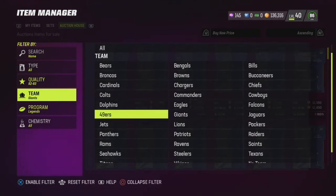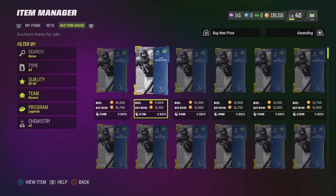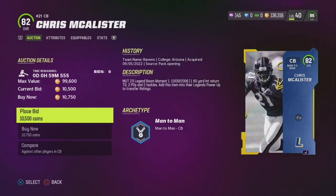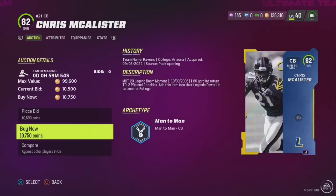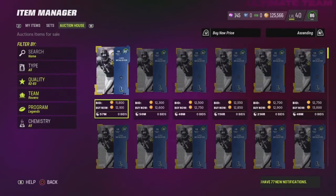I did get a little snipe chain going — I got like three or four Shockies for about 9k. I'll show you guys here in a bit. That's what you want to do: just filter back to Ravens, Giants, and get your Chris McCallister, Shockies.